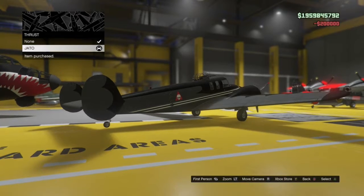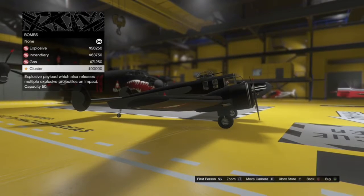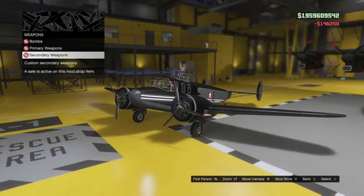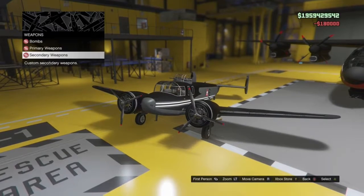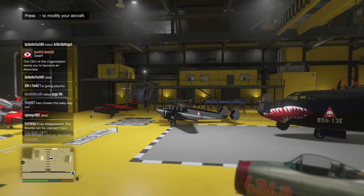This plane costs quite a bit — I think it's like 3.1 million without doing the missions and all that. There is a new adversary mode called Stockpile; I'm not really sure what it's all about and I probably won't even play it. So there's me fully done up on the plane and now you're going to see me fly about in it.